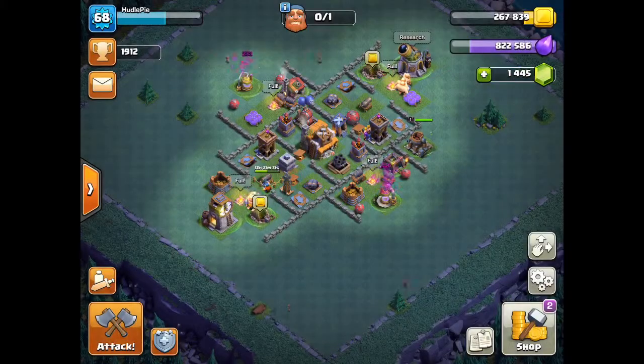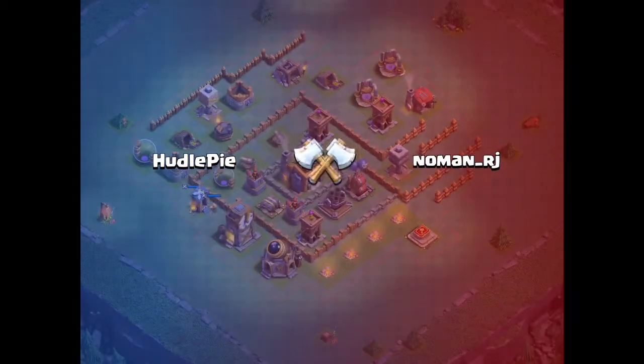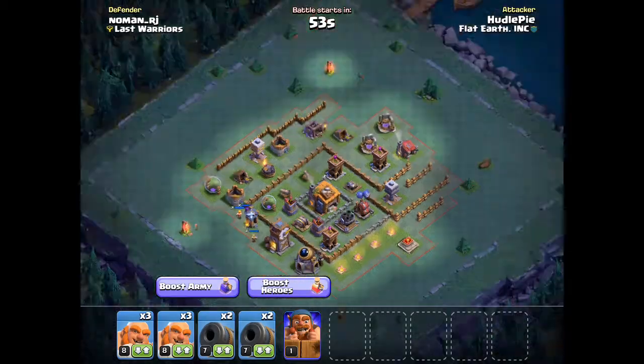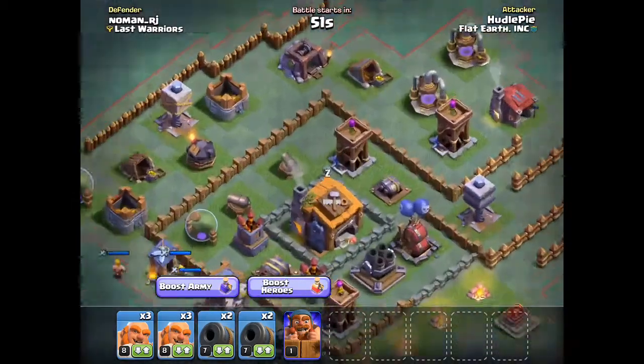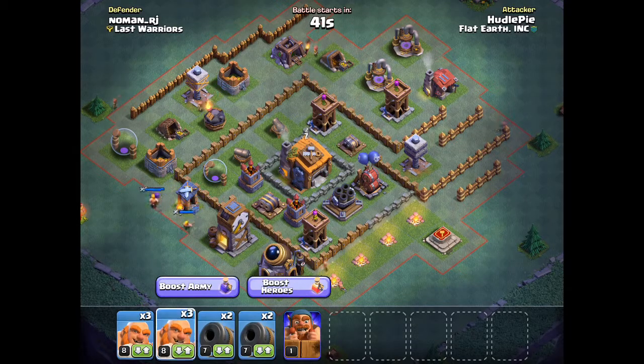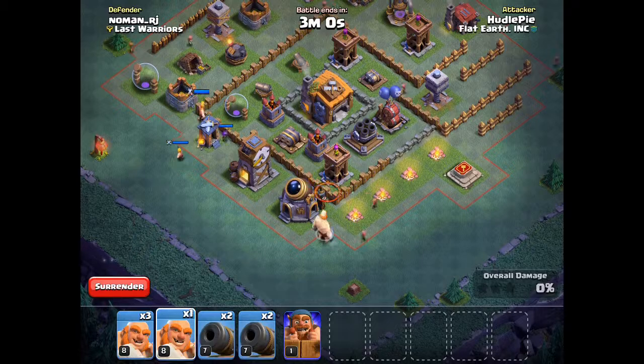Even if you don't three-star, the attack can still easily help you win. If you look at this attack — it's a Builder Hall 5 attacker, but he's gone to Builder Hall 6 while just building onto his Builder Hall 5 base, which you should never do. When you do this, your Builder Hall 5 base has been designed to be perfect for Builder Hall 5, not Builder Hall 6.